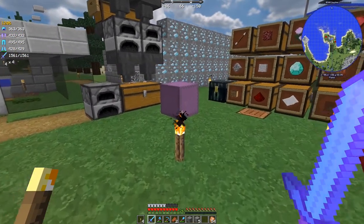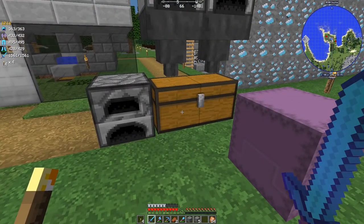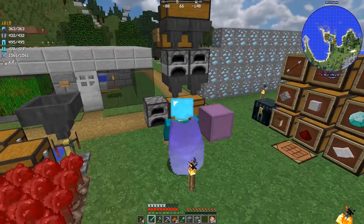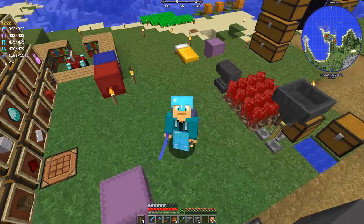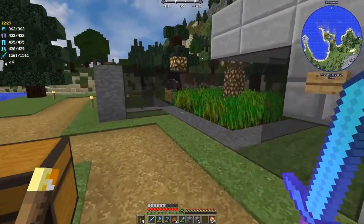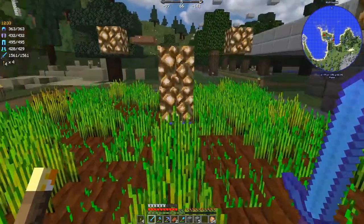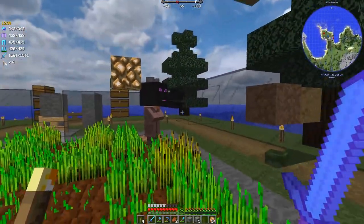Today we're going to heal up our zombie villager — that's one of the things. Now Bob the villager, I think, has been sitting next to the zombie villager for too long. He thinks it's Halloween and he has put on a costume — he has put on the dragon's head!